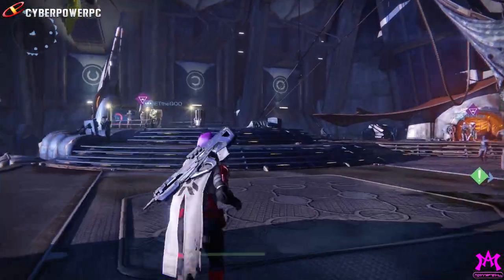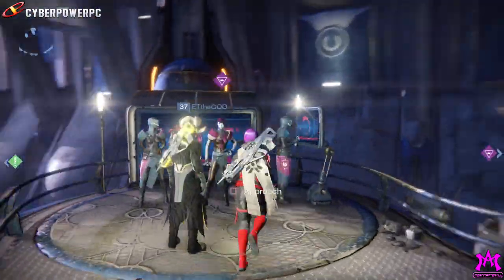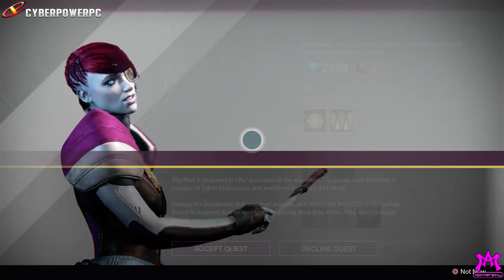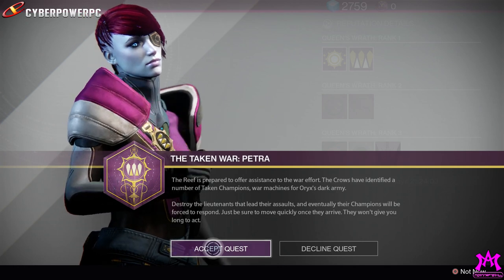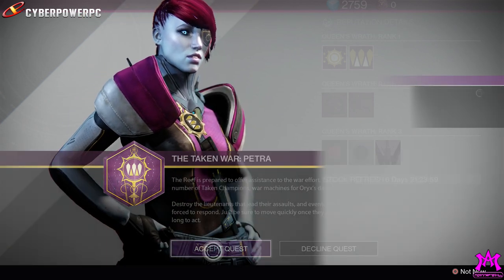So if you want to pick up this cloak and the Feud Unfading shader, what you need to do is head to the Reef after completing the first mission in The Taken King. These missions in the quest line outside of the first few are fairly simple.